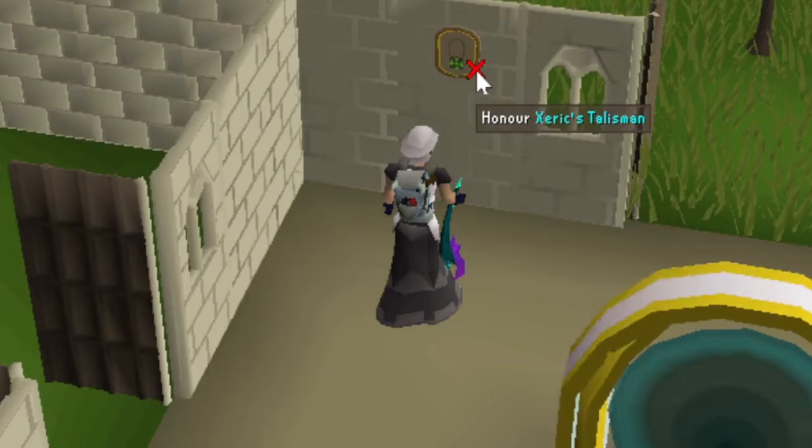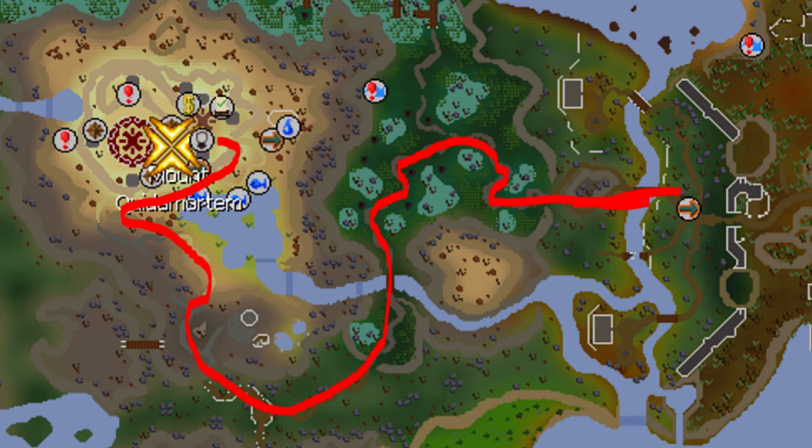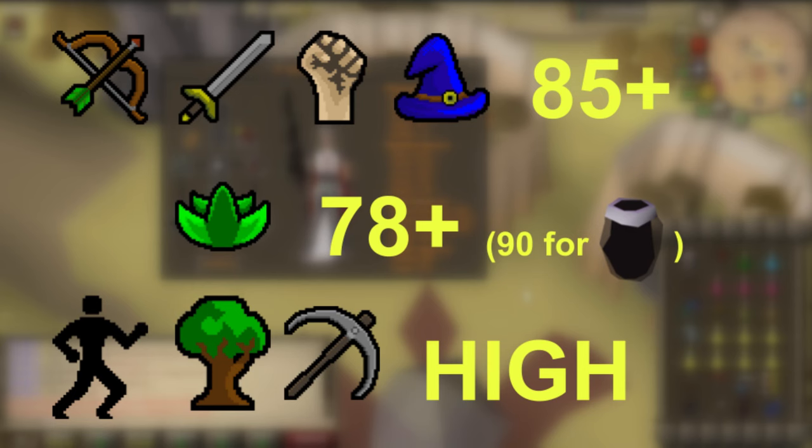To get to raids, just rub your Xeric's talisman to Xeric's honor, or walk all the way through the swamp. I recommend having 85+ combat stats. 78 Herblore is a must if you want to be helpful, and at least one party member must have 90 Herblore to make the Overload plus. High agility, woodcutting, and mining levels are also very useful in raids.